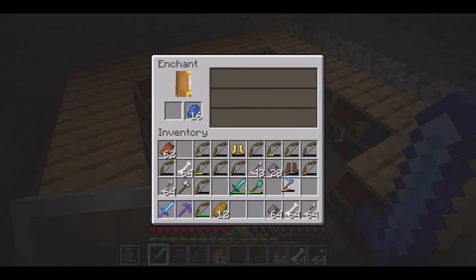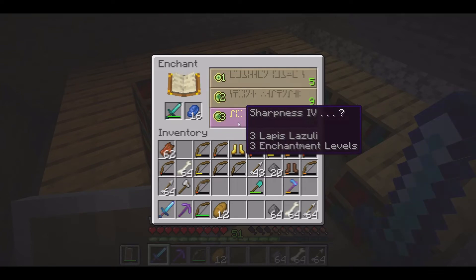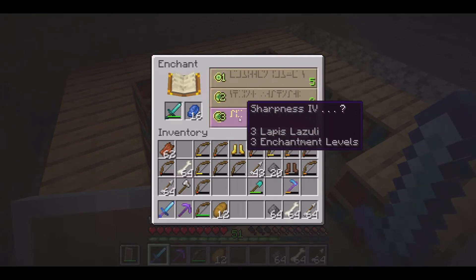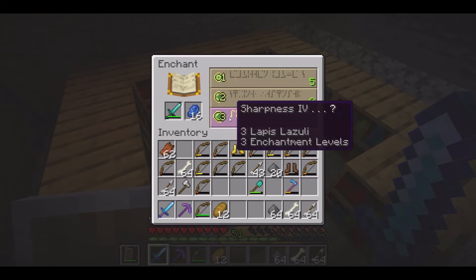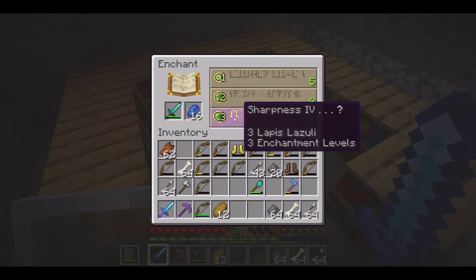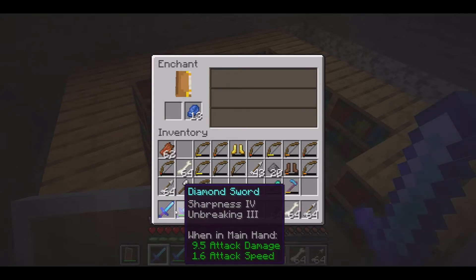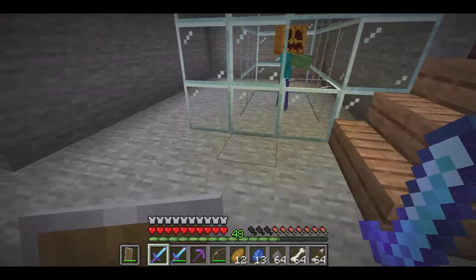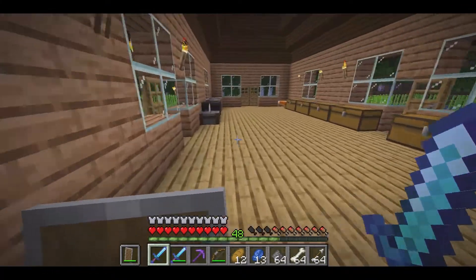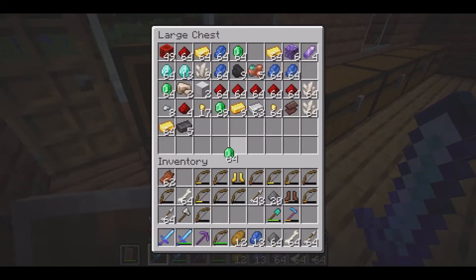Our hoe got Efficiency 4 on top of Unbreaking 3. Let's see if we can continue that luck with the sword — we got Sharpness 4. I know there's a Sharpness 5 but 4 is good enough, we'll just take that and go with it. We also got Unbreaking 3 on the sword. We already have our sword with Mending; the only thing we're missing is Fire Aspect 2, which I can buy as a book from a villager. That went relatively quick — we'll be able to complete our sword and have a netherite sword with all the enchantments I wanted in just a few minutes.